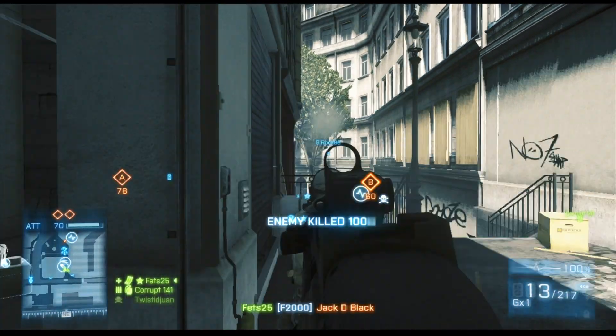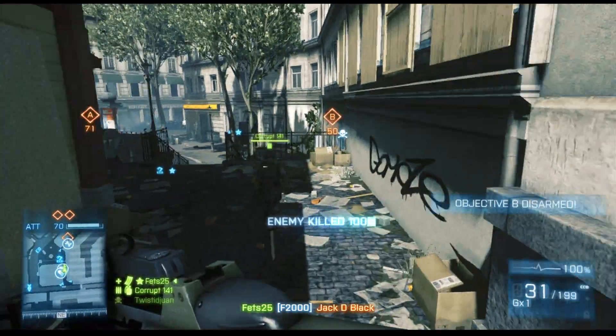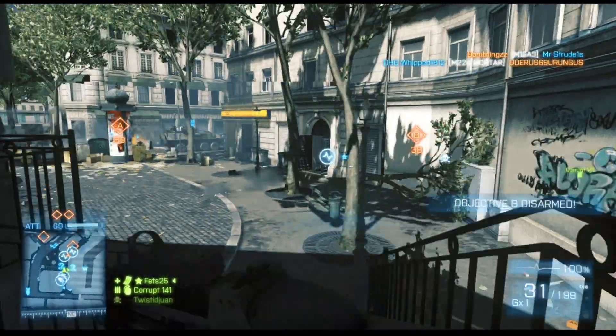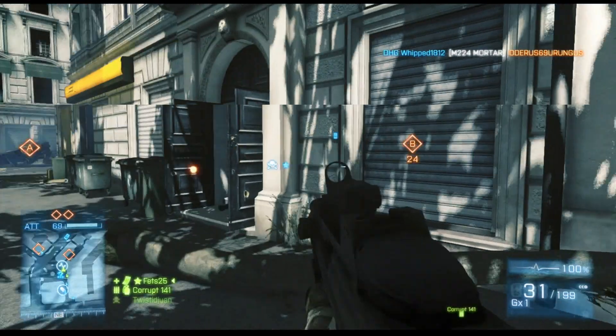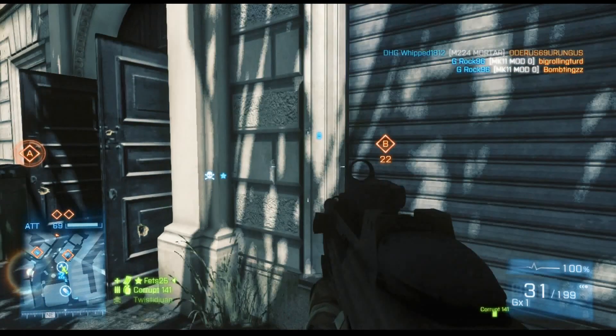I take a guy out in this top right window just like I had planned, and I make my push now. I know that the courtyard is clear, so I'm not too worried about checking my left side. I'm able to just watch the right side because earlier I saw that on the minimap.